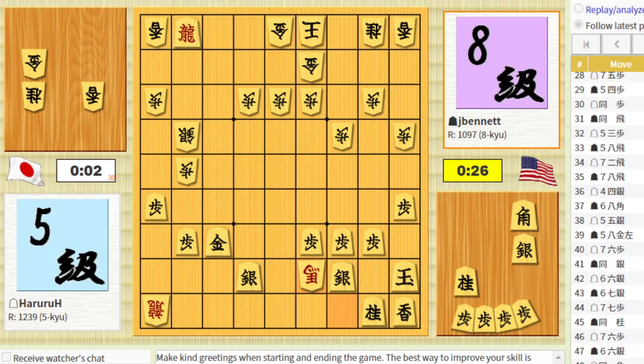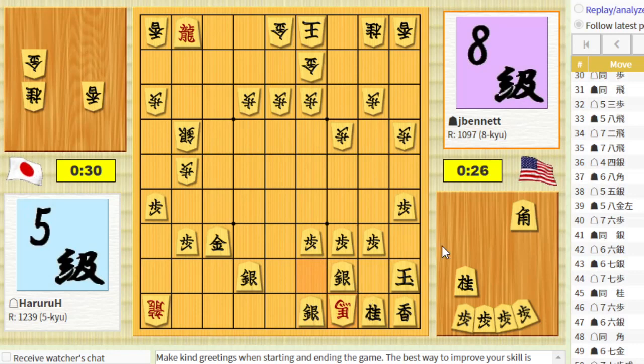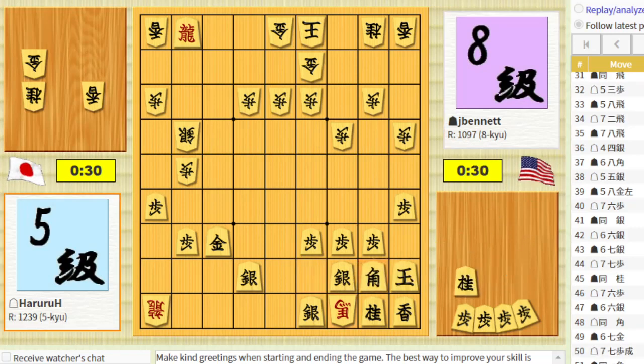Okay, what have I got? I guess his king is really safer than mine at this point. The silver is hanging. He can trade his horse for two silvers — that's a good deal for him — and my king will be pretty lonely there. But I didn't see a move there. Or he could set up a mate threat. He was just threatening to drop a gold somewhere. I have a knight drop here.